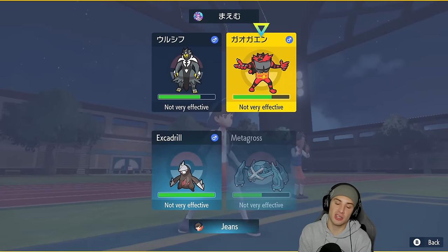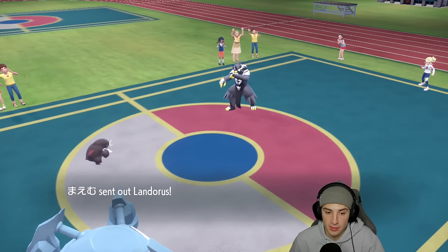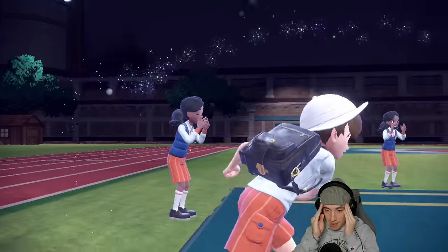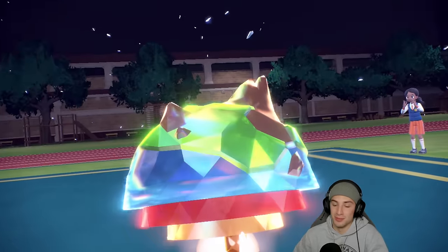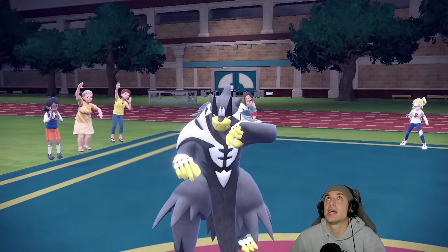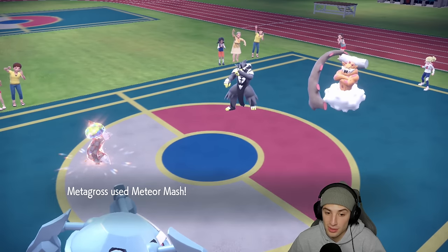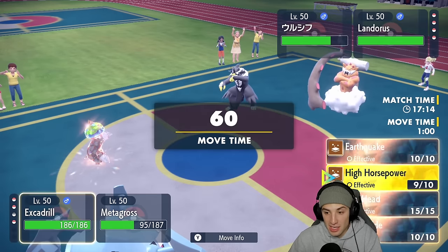I'll try to boost my attack with Meteor Mash and double down into Urshifu. It ends up withdrawing so that's fine — we're doubling into it anyway. Landorus comes out. If we KO Urshifu, Incineroar can come back and just Intimidate plus threaten with Ground moves — but I have a Flying type on the field. I do have Ice Punch on Metagross — four times super effective on Landorus — which could be massive.